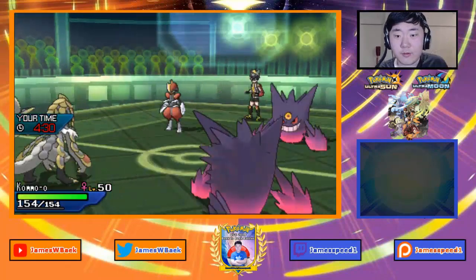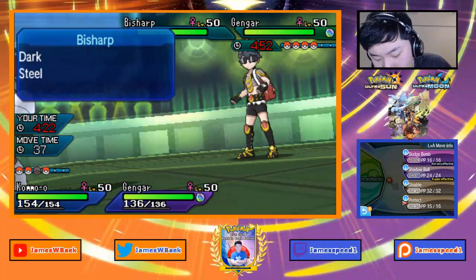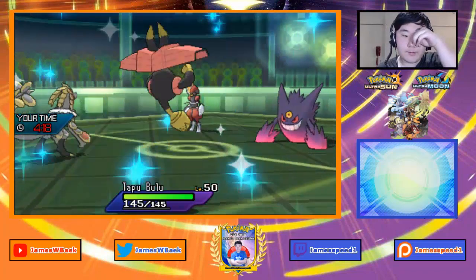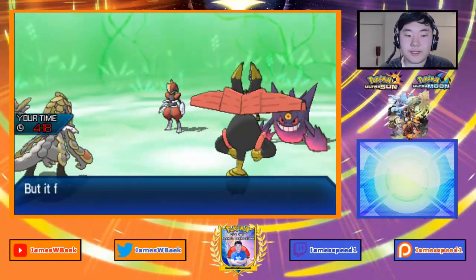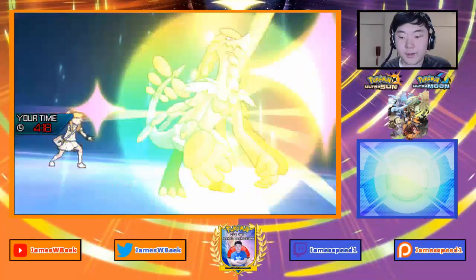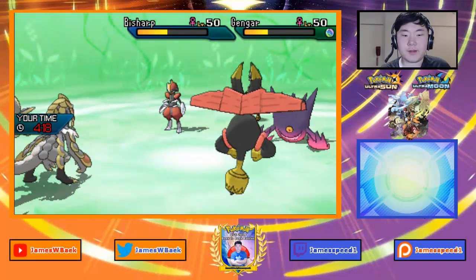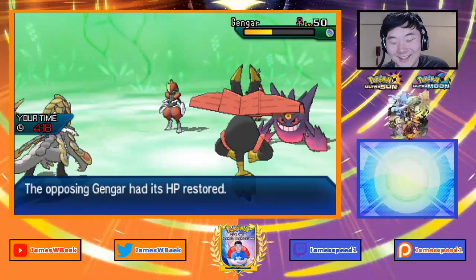Kommo-o comes in and I'll Z-move to break a Sash or anything. Actually I want to switch back to Bulu here — I've already trapped these Pokemon so my opponent can't prevent the Z-move or my stat boosts. But I want to save Gengar for later. Sucker Punch comes out, then the Z-move knocks out Gengar. Those took the hits better than expected. Sludge Bomb comes — good, I thought that was going to knock down Bulu but it's fine.